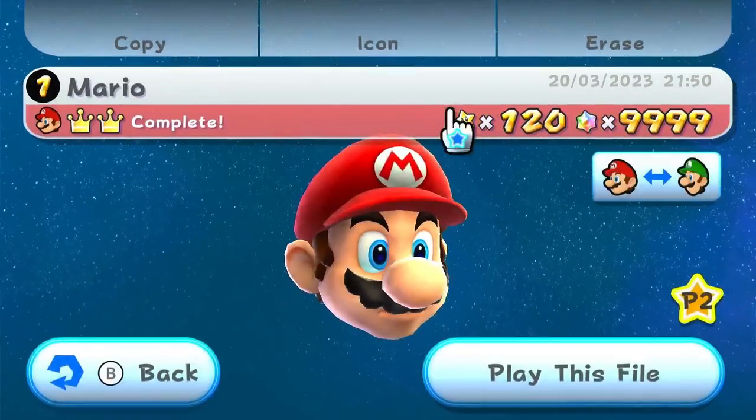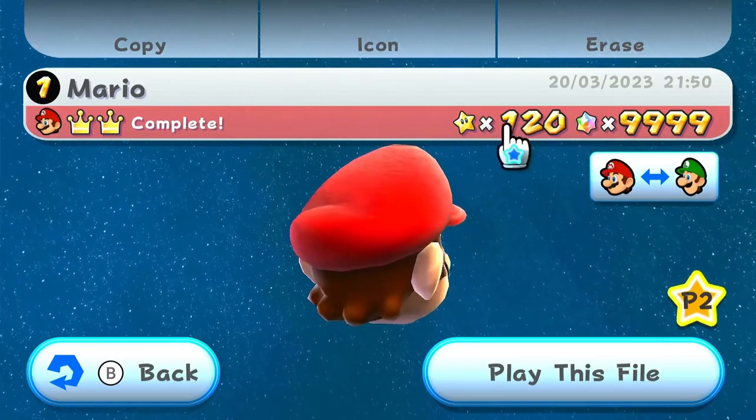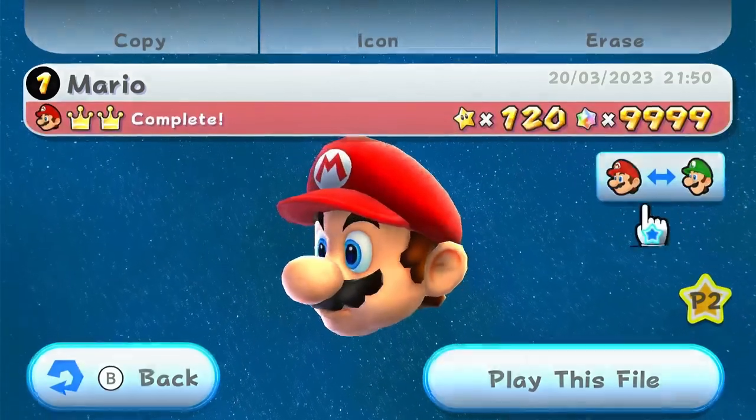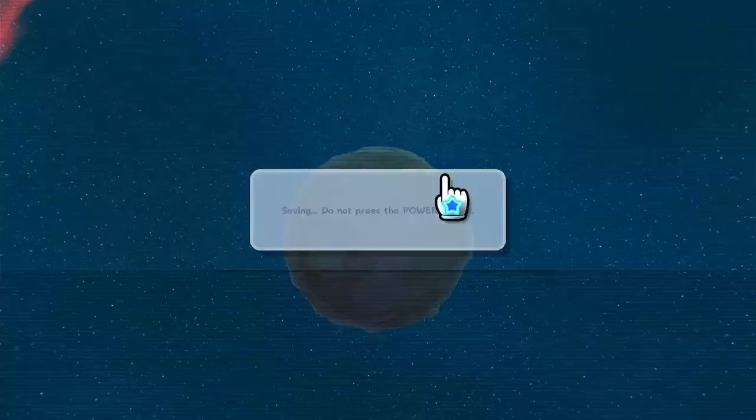So you go on to a completed file — 120 stars, make sure two crowns, complete — and then you click this. But to create a file, you go on an empty file. Here we go on six, I'm gonna click yes.